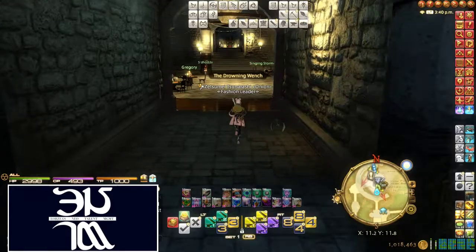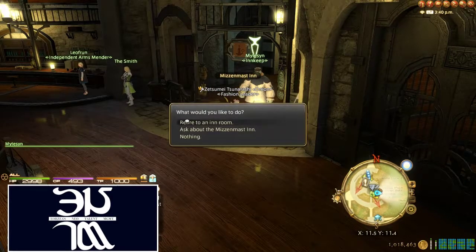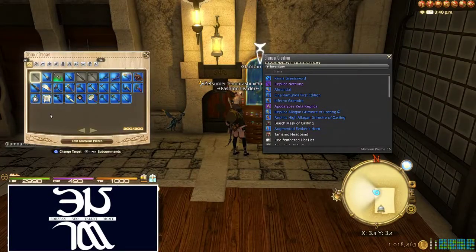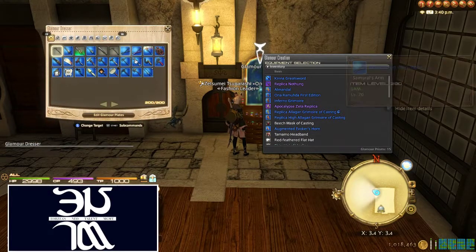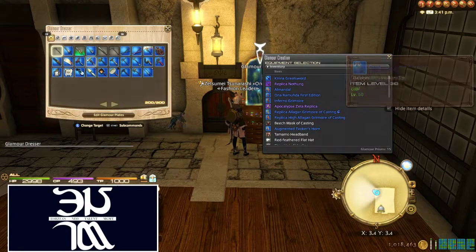So we're just going to head right over to the inn room here and talk to this guy right here. Here's our Glamour Dresser. As you can see, I've already placed all my gear into the Glamour Dresser. In order to use this, all the pieces you want to use need to be put in here. It just costs one Glamour Prism to put each piece in, but once it's in here, you don't need to use Glamour Prisms anymore — you can freely make Glamour sets out of anything that's in here.